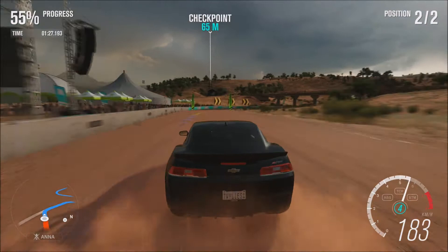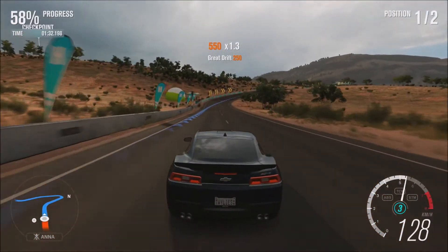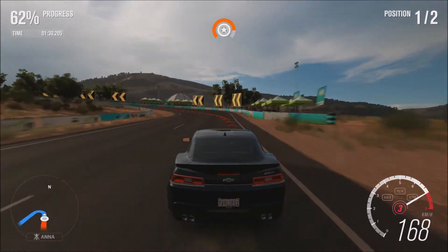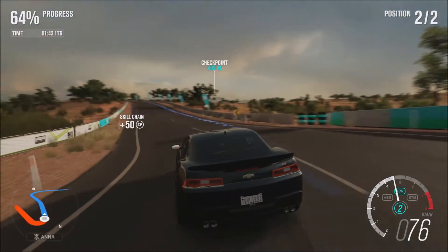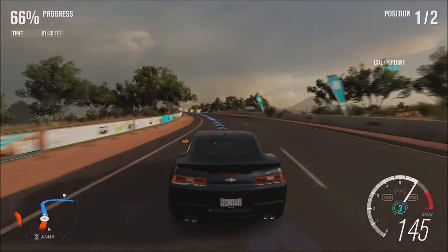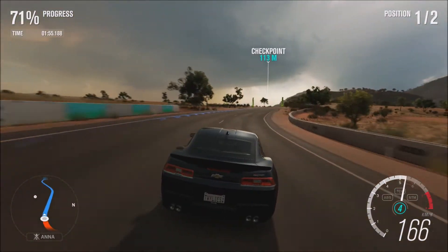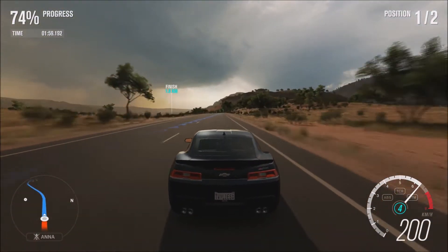And then you go back to the original Forza Horizon and the graphics look like absolute trash compared to this. I've been to the Gold Coast myself quite a few times, and obviously the Gold Coast is where Surfers Paradise is in this game. Surfers Paradise in this game looks amazing — the buildings look real. Most buildings in games look really fake, but in this they actually look really real, like you feel like you're actually there again, but instead you're just driving around in a game.